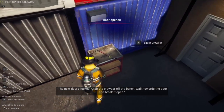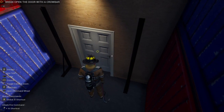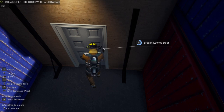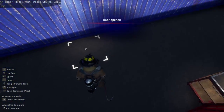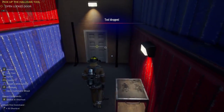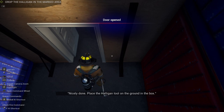Then you click the crowbar. Okay, there we go - that is weird. Now place the crowbar on the ground in the glowing box. Drop the tool, grab the Halligan tool, walk towards the door. Now we get the Halligan - finally. We're going to breach the door - make forcible entry. Nicely done. Place the Halligan tool on the ground in the box.